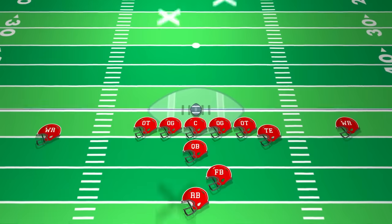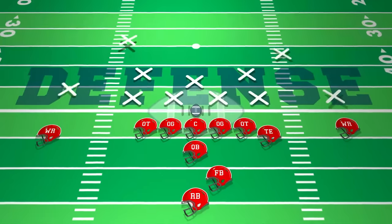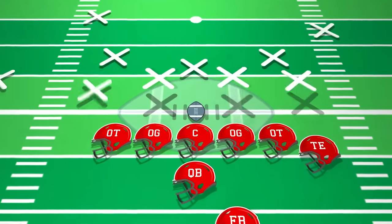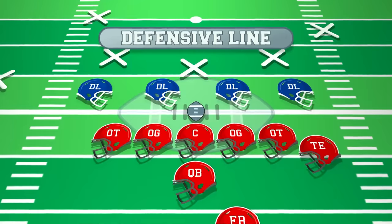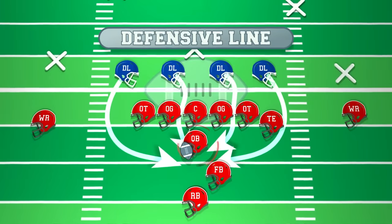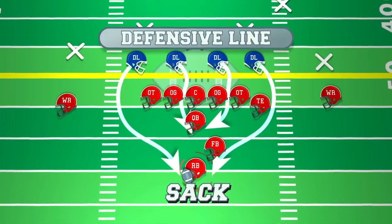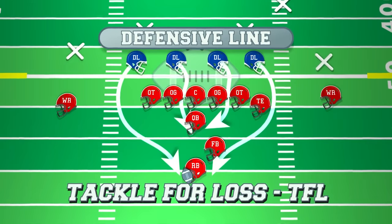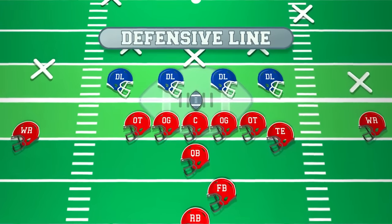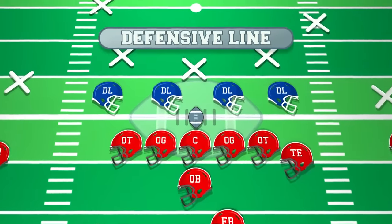Now that we've covered the offense, let's turn our attention to the defensive side of the ball. The defense's main objective is to stop the offense from scoring. The first line of defense is the defensive line, comprised of defensive tackles and defensive ends. Their primary task is to disrupt the offense by rushing the quarterback, tackling him behind the line of scrimmage — which is a sack — or stopping the running back behind the line of scrimmage, which is a tackle for loss. The defensive line must possess strength, speed, and excellent technique to overpower offensive linemen and make plays.